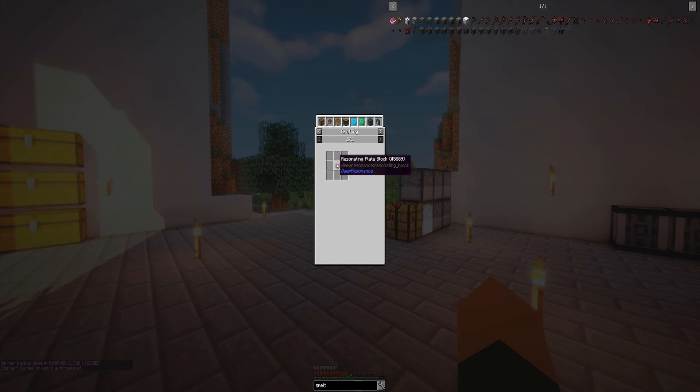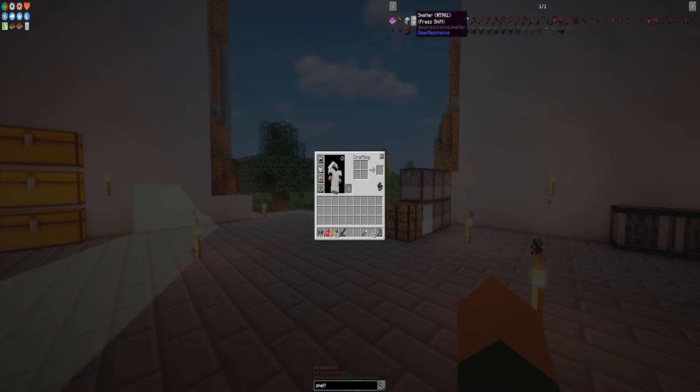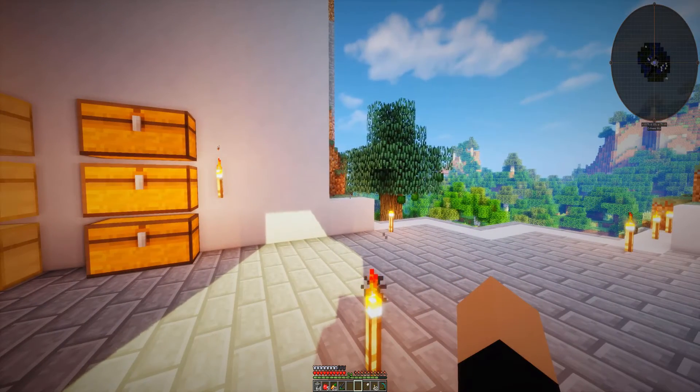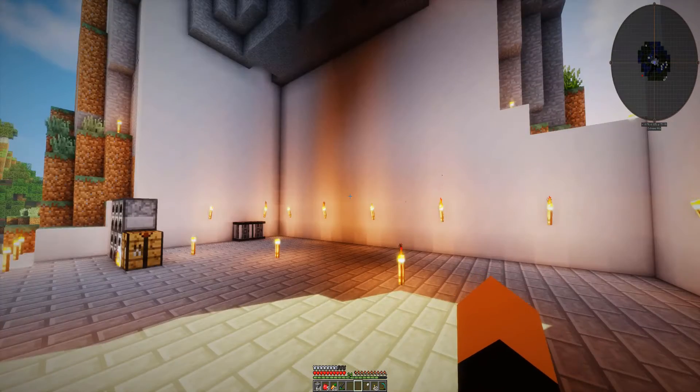What does this smelter take? Resonating plates — made by smelting zit ore. Oh, that's pretty cheap! And the machine frame is pretty cheap too. You know what, guys, I think we're gonna make the Deep Resonance smelter — let's try it out, if it sucks we'll try something else. I'm all about trying something new in this mod pack. I do Sky Factory on my other series, check it out — but that pack is just bam bam bam, get all the achievements done and out we go.